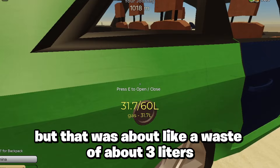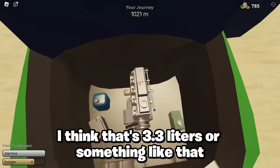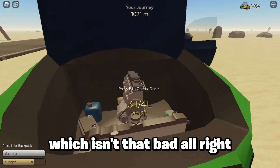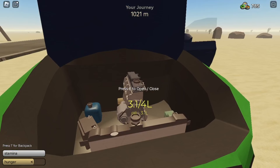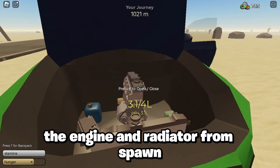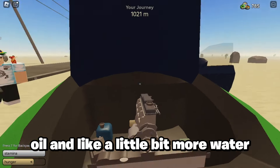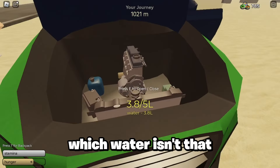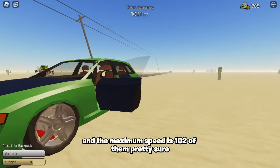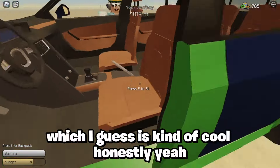It looks like 31.7 liters of gas remaining, so that was a waste of about 3.3 liters, which actually isn't that bad. The oil is at 3.1, which is 0.9 liters used — that's actually a lot. But if you carry the engine and radiator from spawn you'll get a little bit more oil and water. The maximum speed is 112, which is kind of cool, and we're at 3.8 liters used.